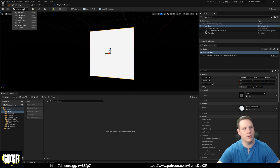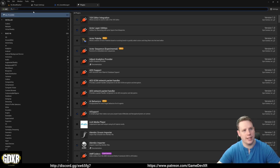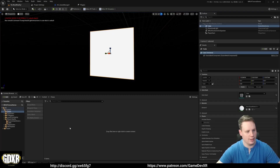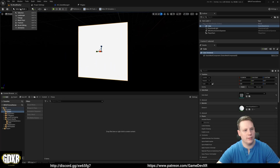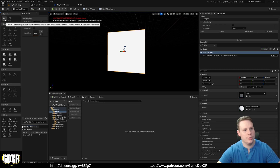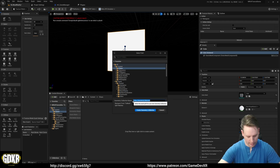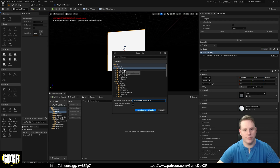With the cube selected we're going to go to Fracture mode. If you don't see it, go to Plugins and search for Chaos - you'll find the Chaos Editor and visual debugger there. With the mesh selected, go to Fracture and select New in the top left to create a new geometry collection asset. Choose the Chaos folder we created, and call this something like Wall Mesh Geometry Collection. Then hit Create Geometry Collection and you'll see it changes to red.